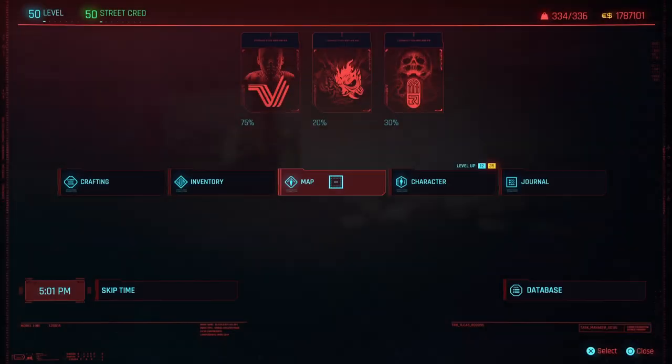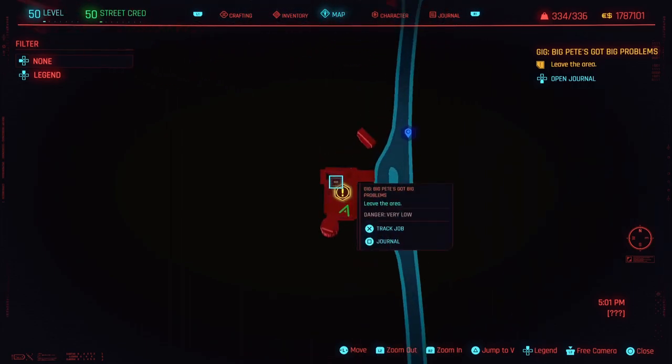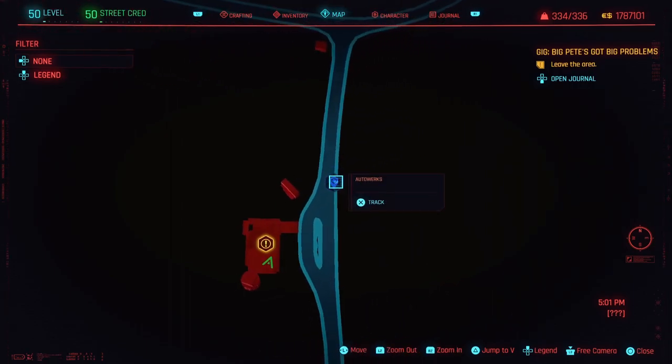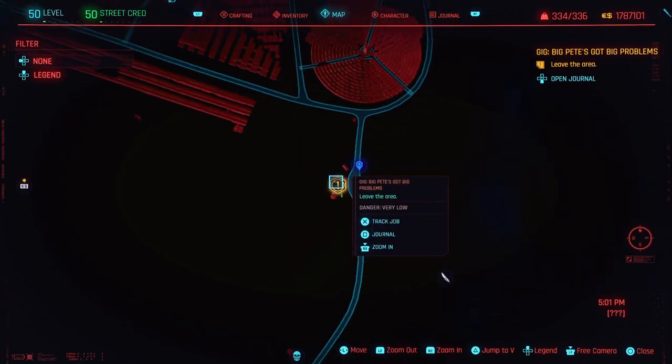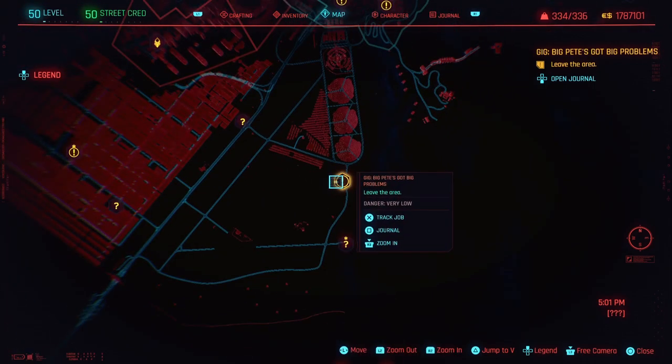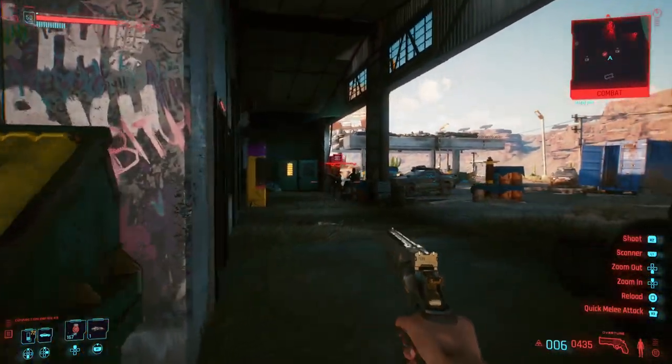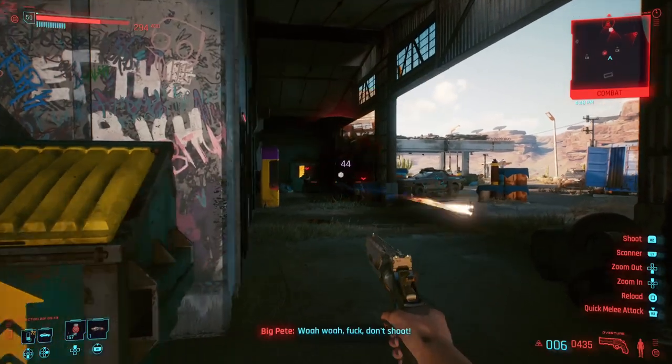Up next, we're going to make our way to the gig job called Big Pete's Got Big Problems, which will be located in the outskirts of Night City. You can set a waypoint so you won't get lost, or you can fast travel to Autoworks just to speed things up. Once you get to this location, you can tackle this mission however you would like.